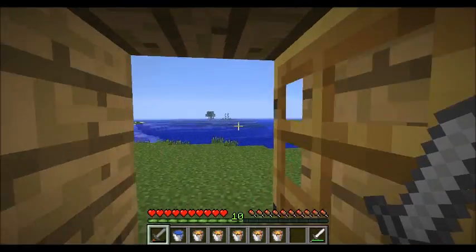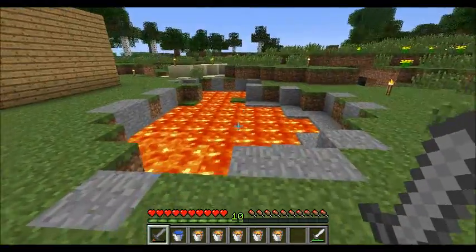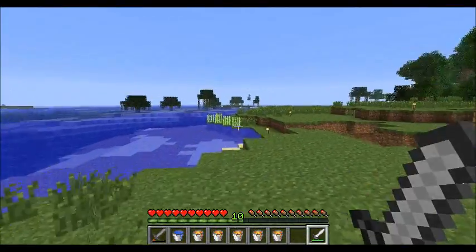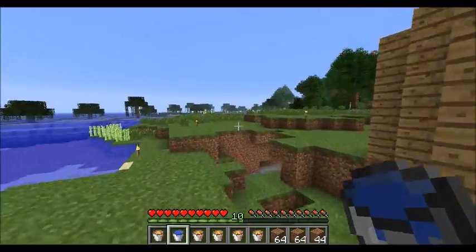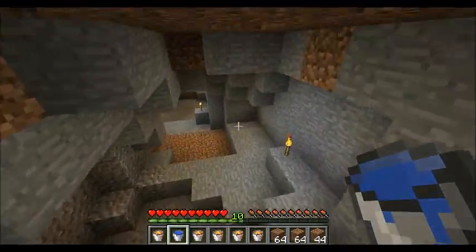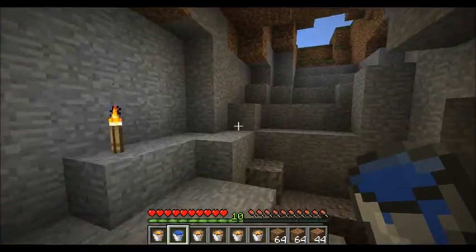I'm going to show you how to make a nether portal without using a single diamond. First thing you're going to need is a lovely lava source here, a lot of buckets, one water bucket, and a tonne of dirt basically. I've done everything legit, and I'll show you the seed for this because there's tonnes of iron in here and a bit of coal, which is what you need perfectly.